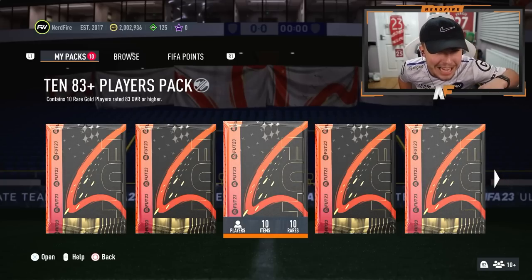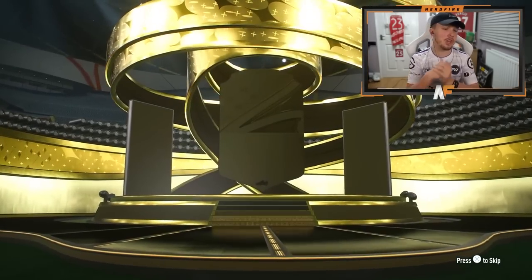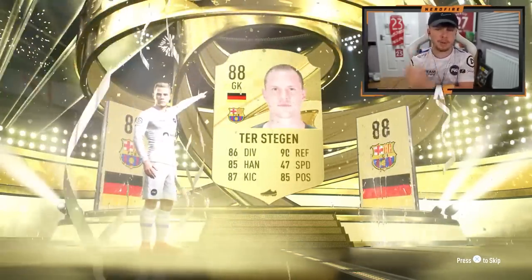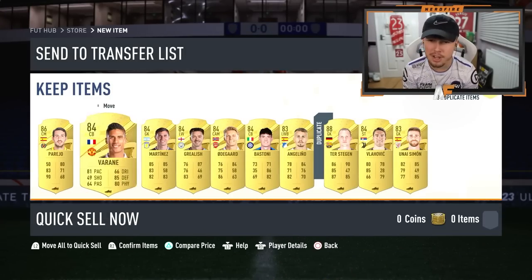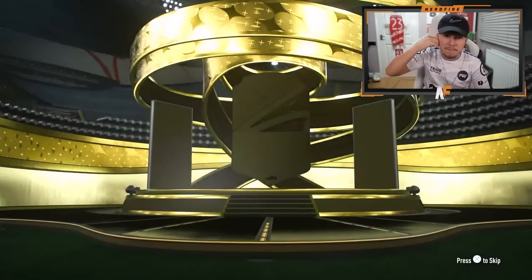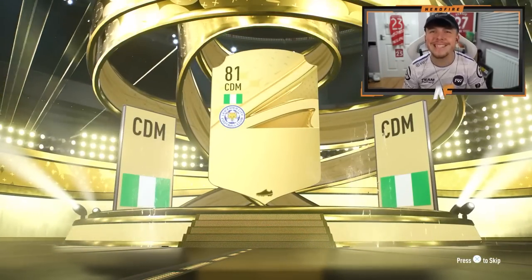We're about to try one of the 10x83-plus player packs — we've got five of these to go through. First one — it's just a normal walkout by the looks of things. Germany goalkeeper — it's de Stegen, who we packed tradable earlier, so at least he's untradable now and we can put the award to the store. We get two walkouts from the first one. Second 83 times 10 pack — not even a walkout. It's Ndidi as our highest rated. That is not good.